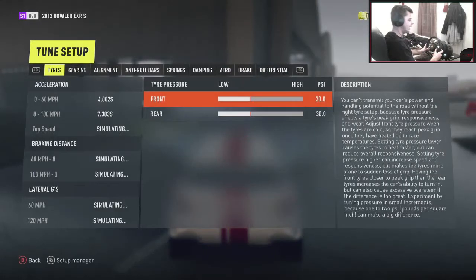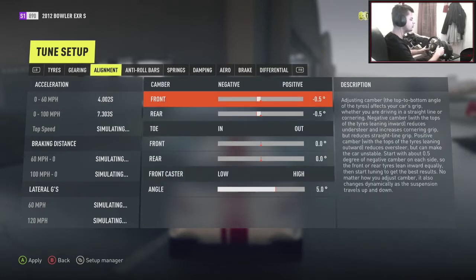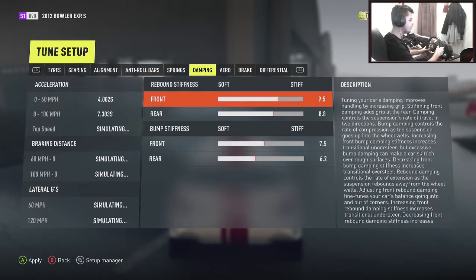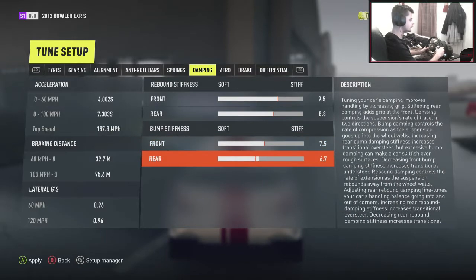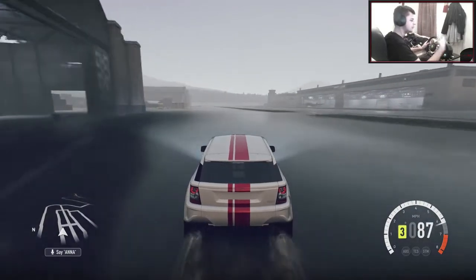Let's jump into the tuning setup again. Tyre pressures - front felt a little bit strong in the wheel, so I'll just up that to 32. In the rear we're going to take this up a little bit higher, because obviously we need these tyres to spin up a little bit easier. Gearing felt a little bit too short so let's just lengthen that a tiny bit - 4.22, just leave it there and see what happens. Let's up negative camber in the front, and in the rear we're going to go to about minus 2.2 for now. Caster we can go to 6 as usual. Anti-roll bars, spring, damping, and differential all seem fine.